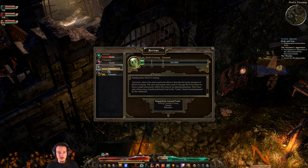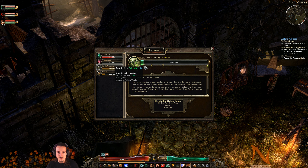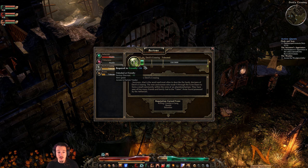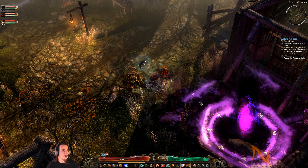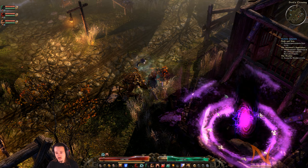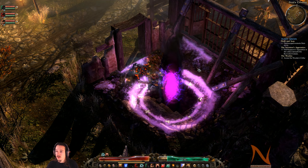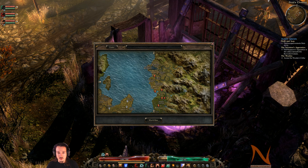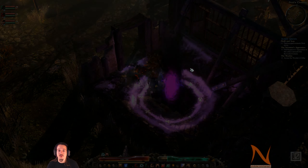We check our reputation with Devil's Crossing - we need 150 more points to reach Friendly, and then we get access to the faction vendor, which will be a useful thing. Let's see if we can kill some more things - we have some time still.